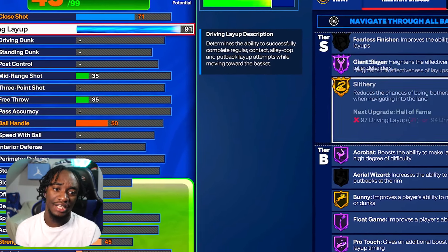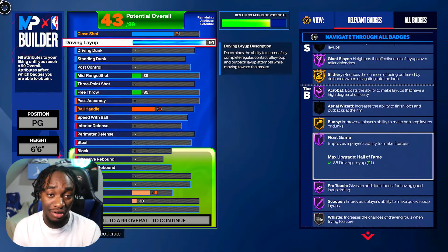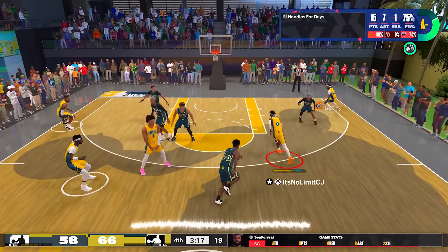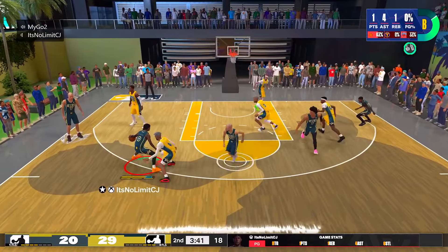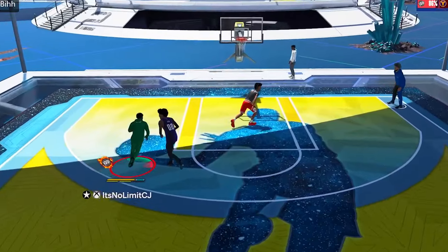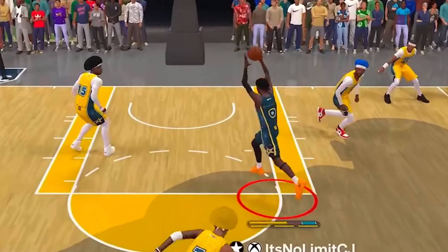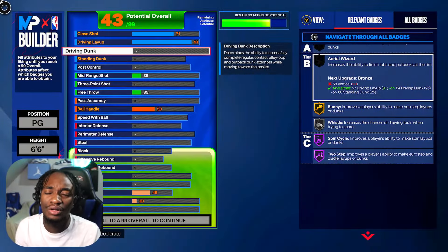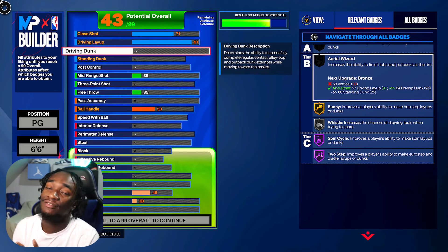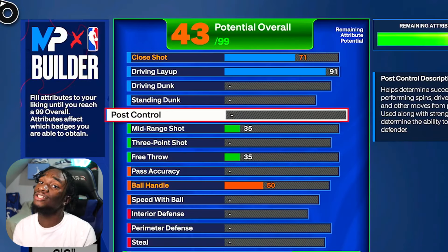All of these badges right here are insane when put together — Pro Touch and Flow Game go together, Scooper and Pro Touch. Pro Touch pretty much connects with all these badges and just makes layups so OP. I'm able to finish in like 80% of floaters with that 91 driving layup. We're actually gonna skip over the driving dunk. The version I went with doesn't have a driving dunk and I don't need it — the 91 driving layup does it for you.